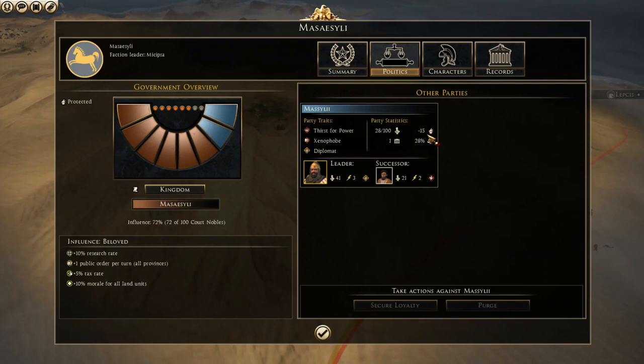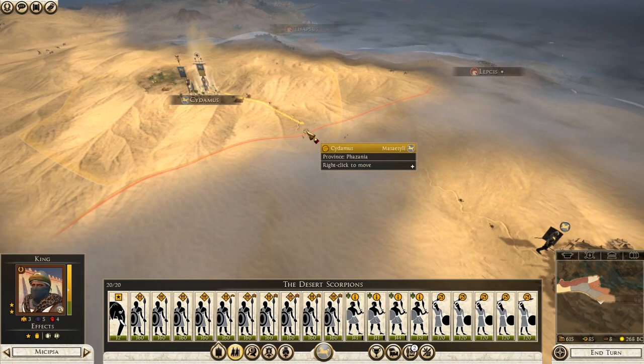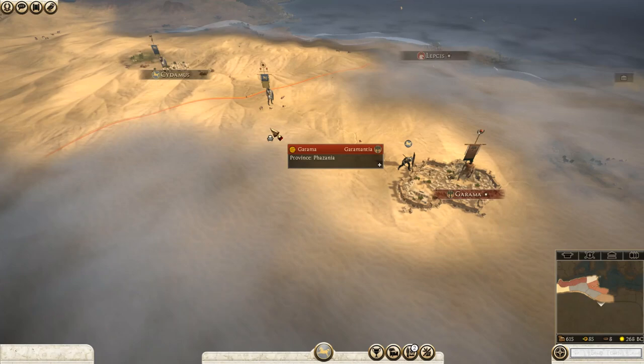We'll give him Strategist, because as we all know, Cunning is the most important thing you can give to a general — you get movement, speech, cheaper recruitment, more morale, more replenishment. Authority is good for your faction leader as it gives you more political power, but with minor factions you don't really have to worry about that much. Oh — Pacifist. That is a really, really bad trait.